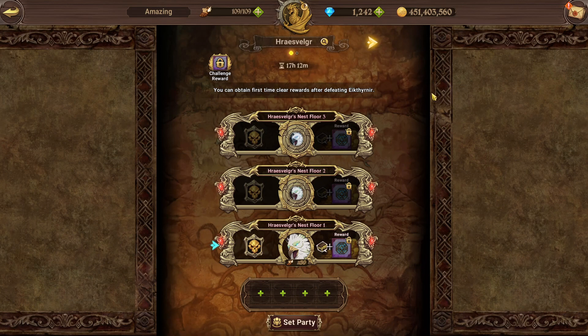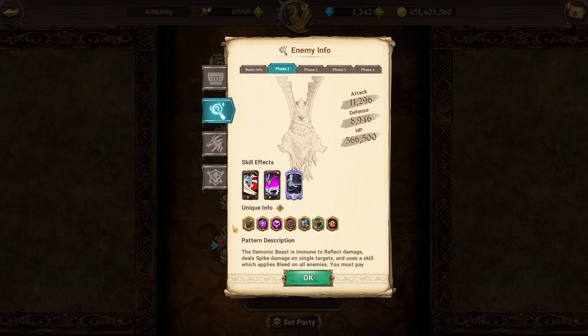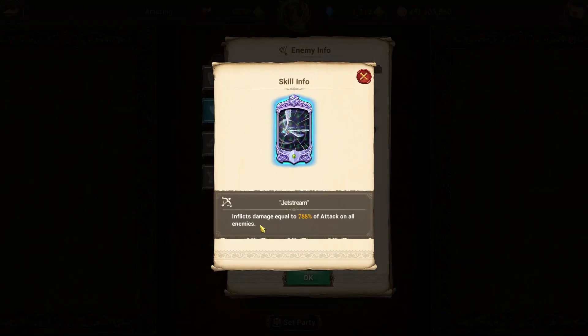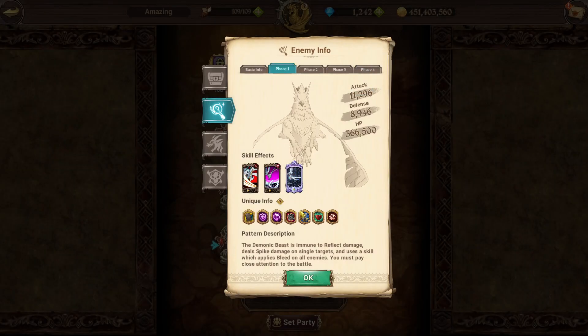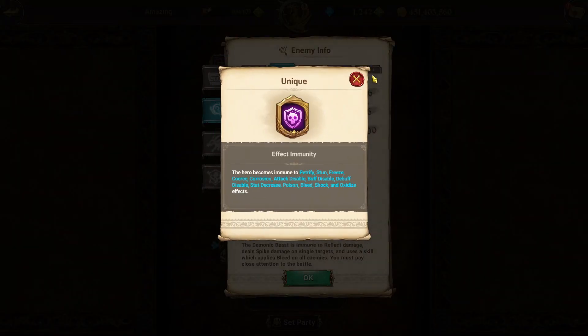I've done multiple videos on clearing the bird so you can watch those for hands-on guidance, but this is the discussion about each phase. Stage one, phase one: the bird has a single target spike card and a bleed card, nothing too crazy. He inflicts a straight-up attack percent on his ultimate. He also ignores evasion when attacking and decreases enemy regeneration rate, recovery rate, and life steal.